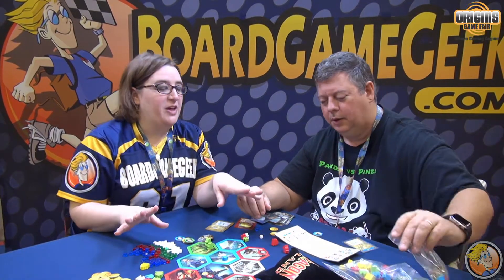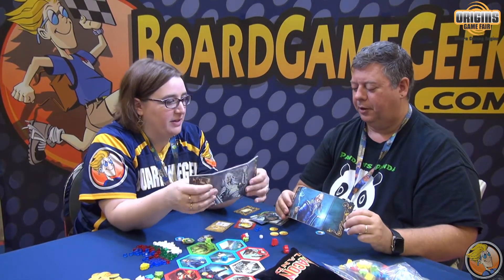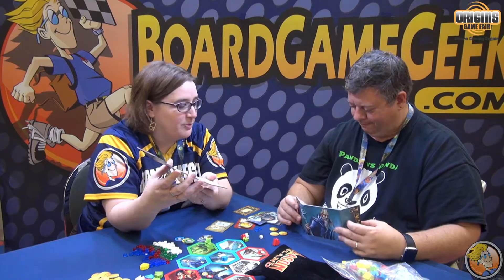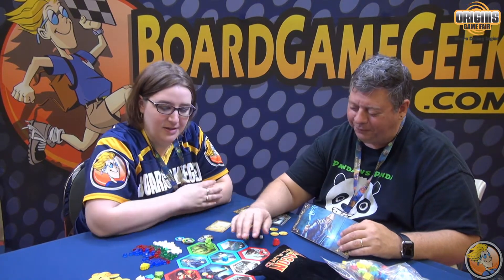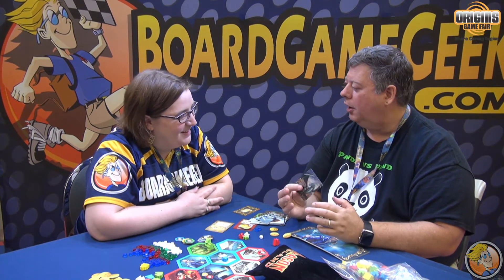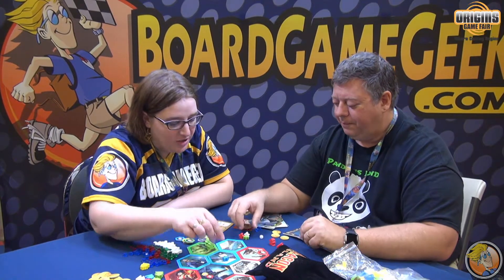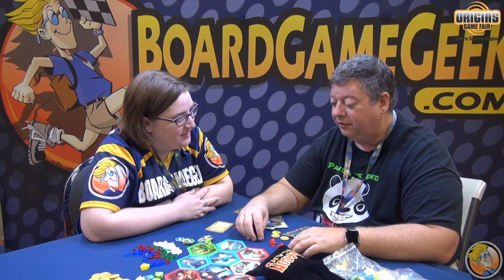Let's talk about the production value. These tiles are not flimsy cardboard — they're solid, about two millimeters thick and not going to topple over easily. The game also comes with a really nice velvet bag. The tiles won't warp on you like some others, the card stock is excellent, and the artwork is beautiful — they spared no expense. There's a whole bag of dragon meeples and wizard meeples. They put a lot into this because they wanted it to look really nice.